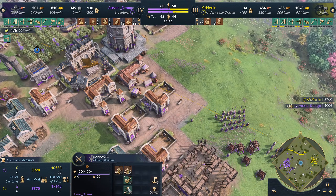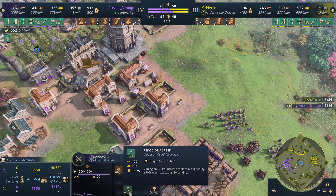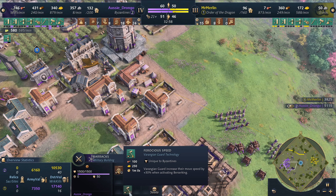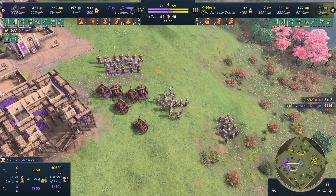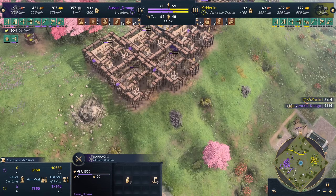Looking at these upgrades in the later stage of the game — check out Ferocious Pace, for the Varangian Guard: the Guard increases move speed by 30% when activating Berserking. So they can get even faster and go absolutely crazy. He's thrown down one, two, three archery ranges.